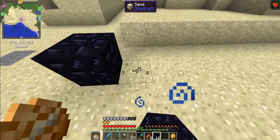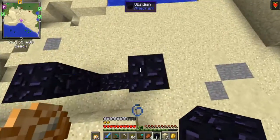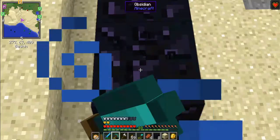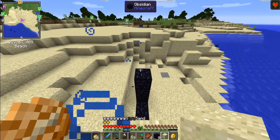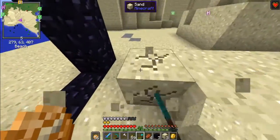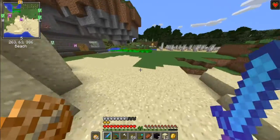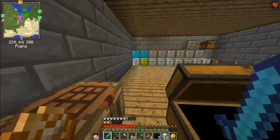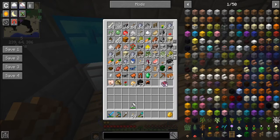Yeah, I'll put it right here. I need to get up here — I did not double-click, how the heck. There we go — got our Nether portal frame. Now I just need to make a flint and steel to light it up. This is going to be awesome because we're finally going to be able to go to the Nether and do some cool stuff!